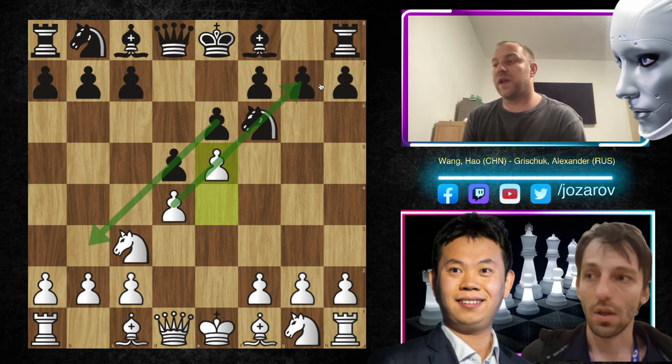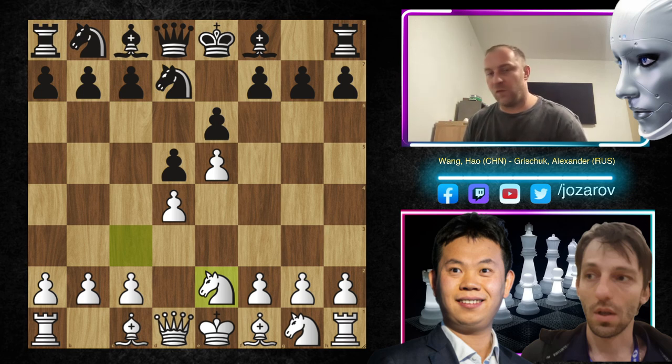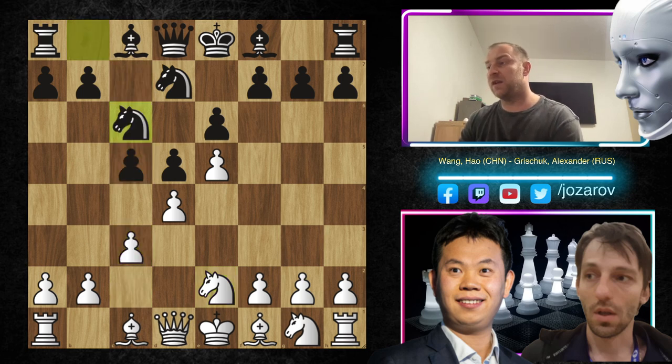From the other side, of course, black is trying to attack the queenside. After e5, we have Nd7, preparing c5. We have now Ne2 — a very important move to get the knight out, because it stands in the way of supporting the d4 pawn with the potential c3 move. So here in the game: c5, c3, Nc6, and now f4.